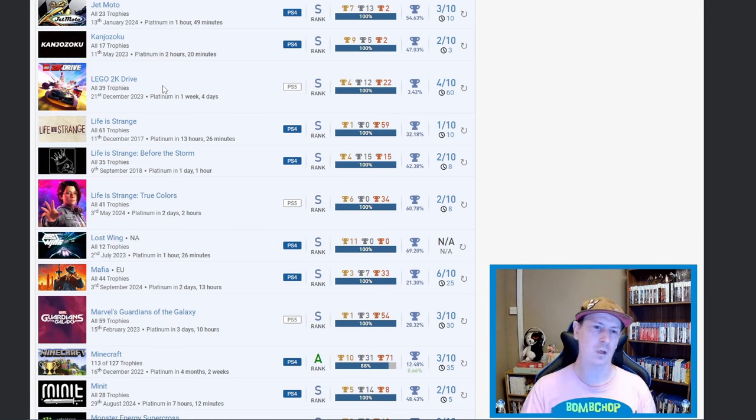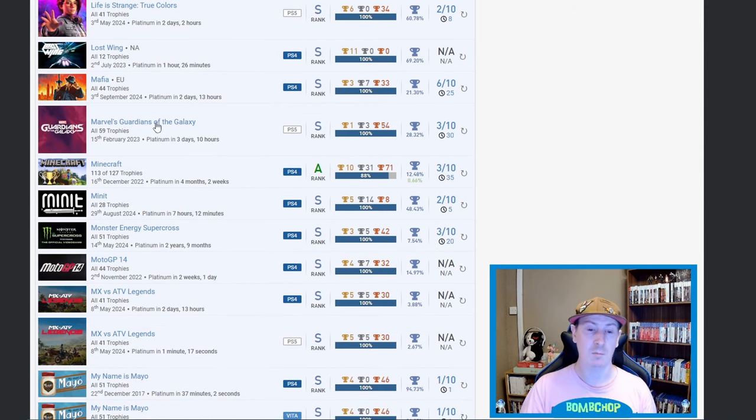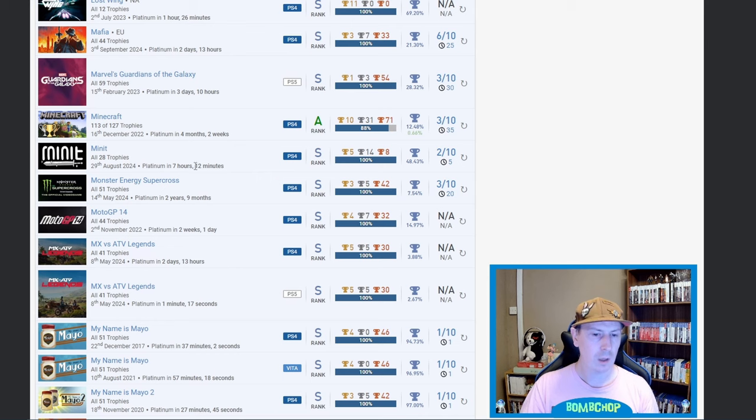Life is Strange, Life is Strange: Before the Storm, Life is Strange: True Colors — nice nice nice. Lost Wing — whatever that is. Mafia on PS4 at 21.3 percent. Marvel's Guardians of the Galaxy — fantastic game. Minecraft — very nice, missing 14 trophies but obviously from the DLC.